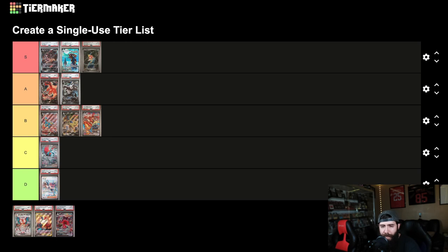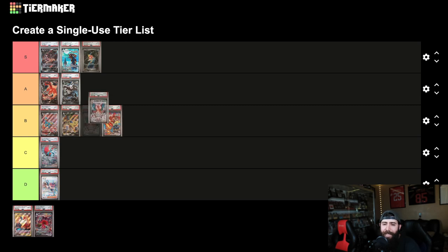Next up we got another Charizard. Some people kind of dunked on this artwork as well — I liked it, I think it's okay, but comparatively it is weaker. I think it's kind of C tier, but this could be borderline. I think it's going to appreciate well, but as of now I gotta throw it in C tier.